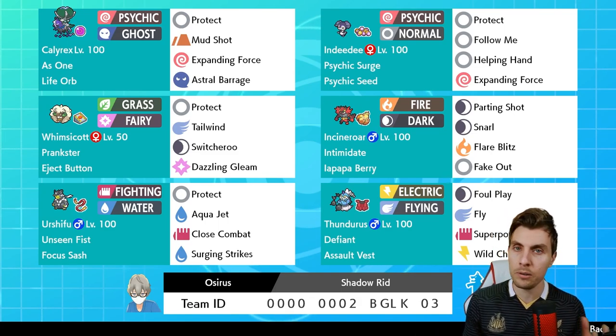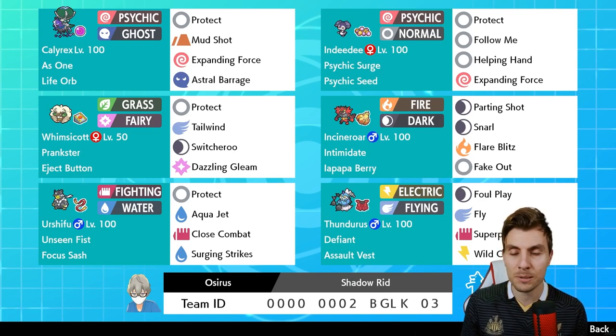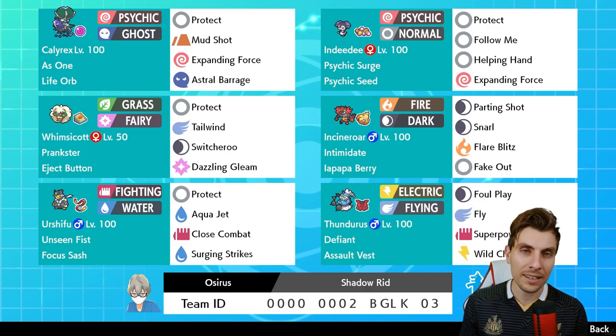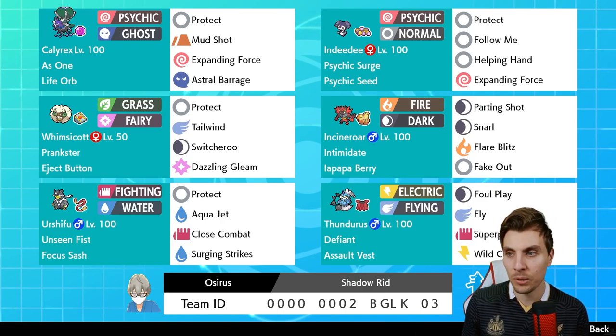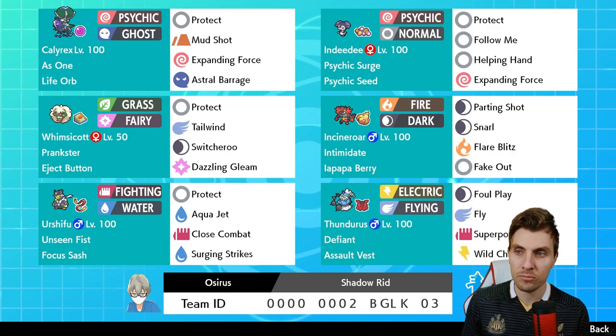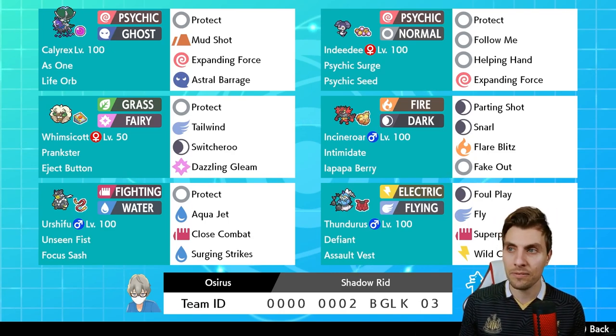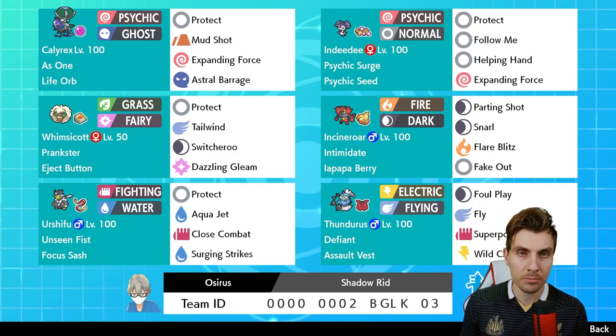We have speed control on the team with Whimsicott, which does conflict a little with Indeedee, so you have to be smart about leading and not overlapping those two. Whimsicott also provides Tailwind support and Switcheroo, which is really annoying for opposing teams — especially if they click Dynamax and you Switcheroo that turn and go for Astral Barrage. It gets rid of Weakness Policies too. We went with Dazzling Gleam, which gets around redirection.